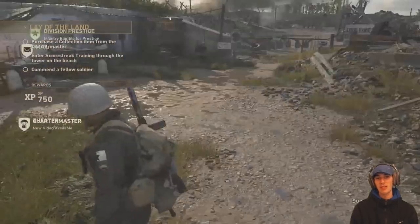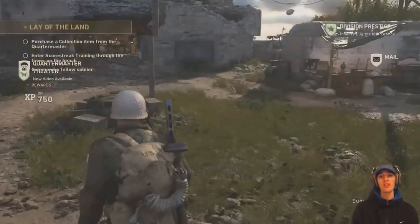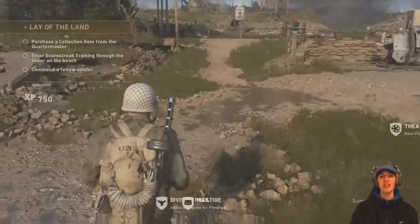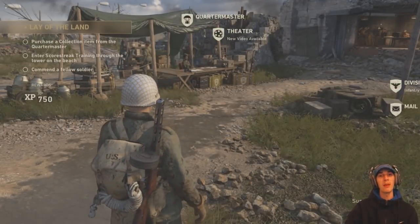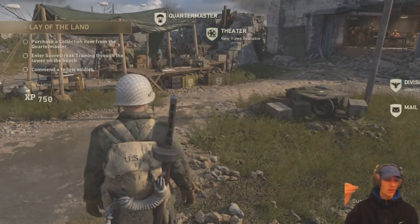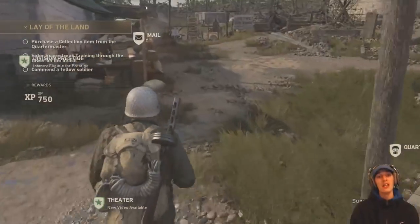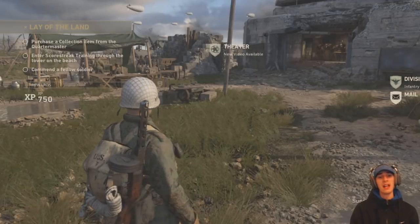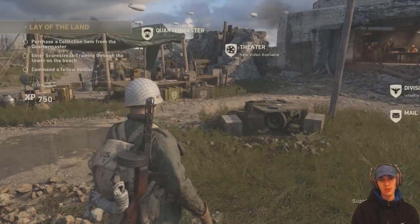When the Headquarters is full of people, you can walk up to someone, hold X on them — on PlayStation it'd be Square — and then click 'Commend Player.' That will give them 25 social score, but if you commend them they're likely to commend you back, and that's when you get social score. Another way to earn social score is to watch people open their supply drops — you gain 25 score every time you watch someone open a supply drop.